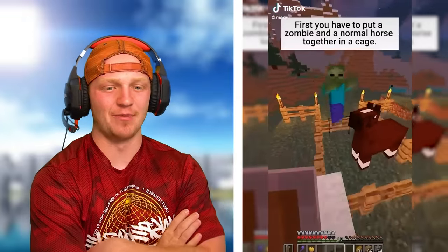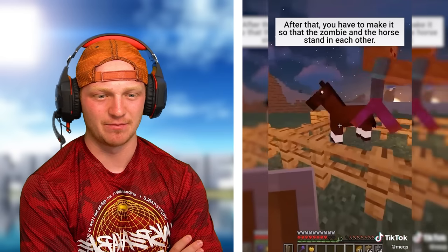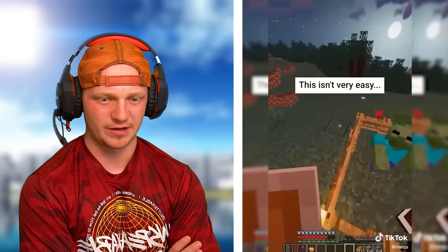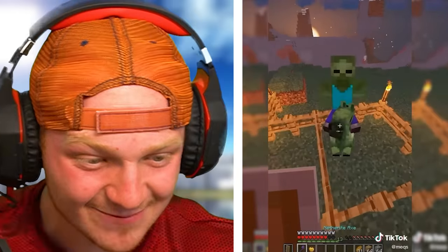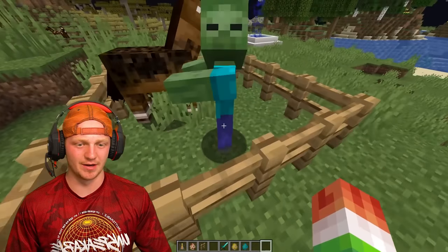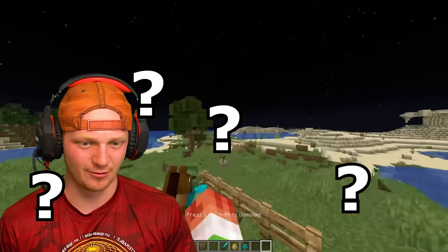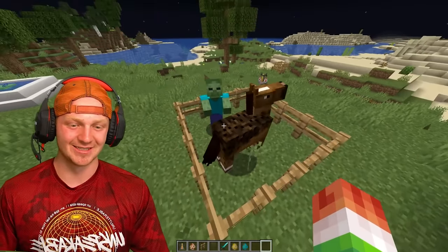This is how to get a zombie horse in Minecraft. First you have to put a zombie and a normal horse together in a cage. Then you have to make the zombie and the horse stand in each other — the zombie will sit on the horse. It's apparently not very easy to do. I'm going to spawn in a horse and a zombie. So all I've got to do is wait for this zombie to sit on that horse. Does the horse need a saddle? Do zombies need saddles? Just sit on it.